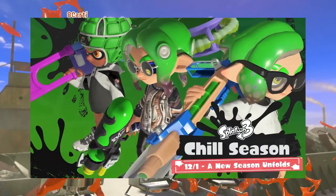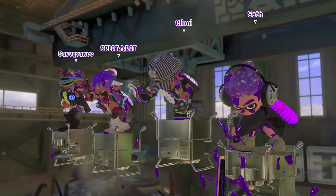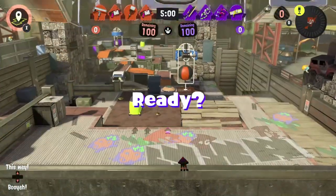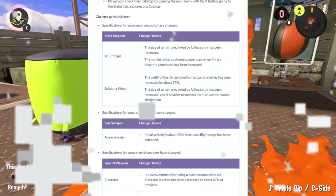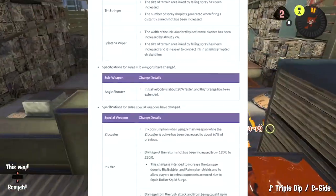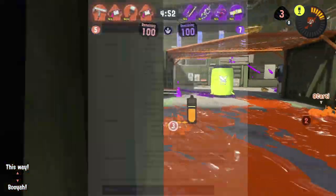Splatoon 3's Chill Season is just around the corner — literally a day away for some of us in the European region — giving us new weapons and stages among a variety of other things. Nintendo decided to release one final massive patch note just before the season launches, fixing a bunch of bugs, balancing weapons that were not good before, and overall fine-tuning the game.